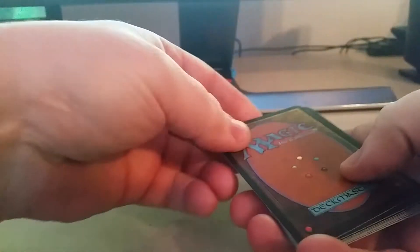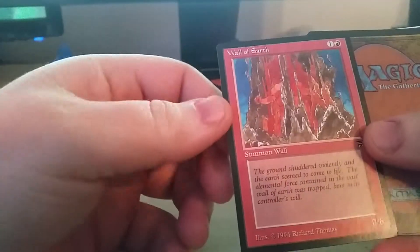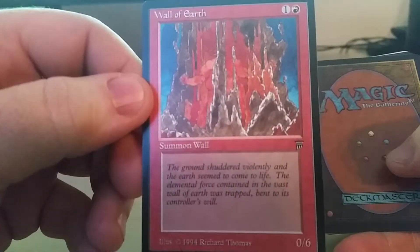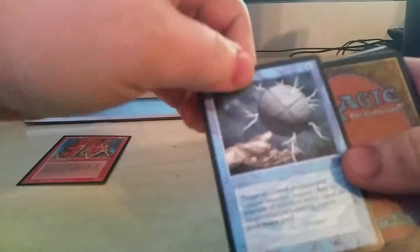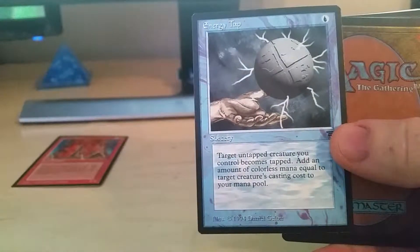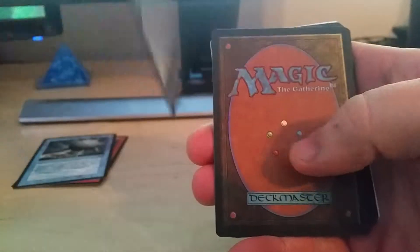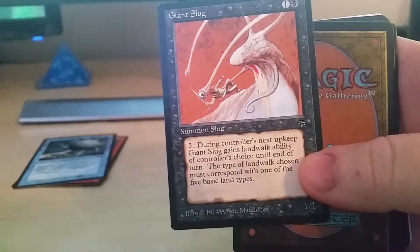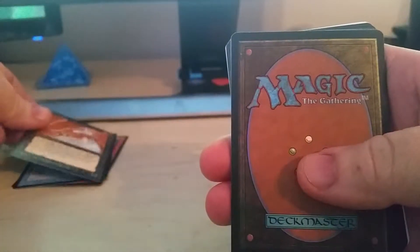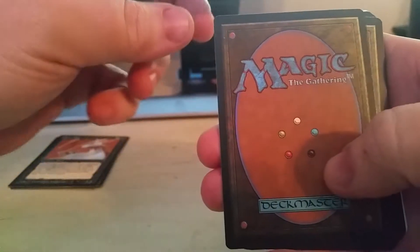I'll do this in reverse. Wall of Earth, Energy Tap, and a Tap to Focus. Giant Slug. There's also an uncommon in this set worth quite a bit — Mana Drain. Looking for that one as well.